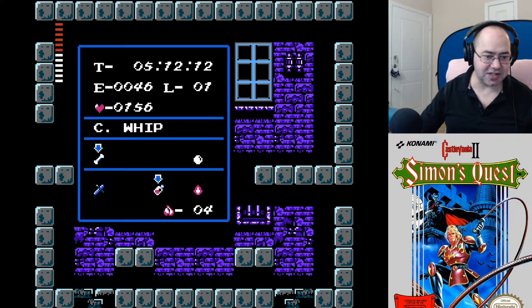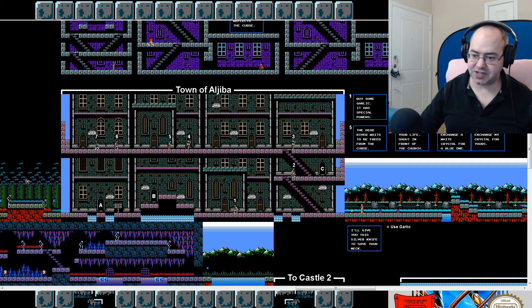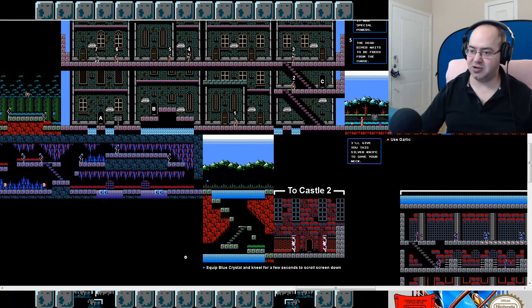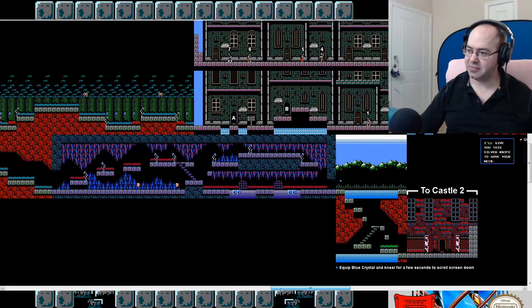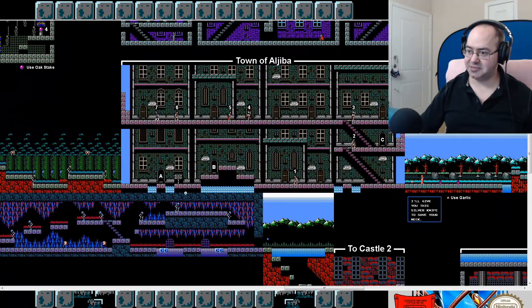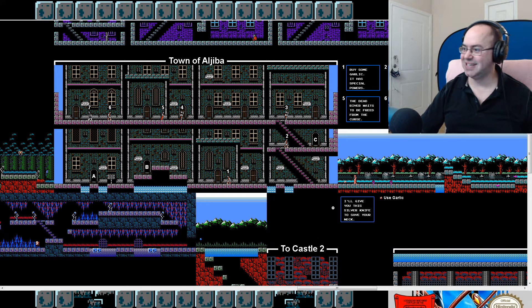Let me just pull up Firefox real fast. I believe we're in Aljiba. We're here-ish, hard to say, I don't quite remember. Let's explore the town. Castle II is right there, we gotta go back and then down and then across. But I don't actually see a church, so we might be in trouble.